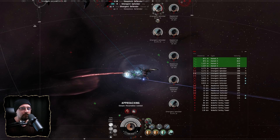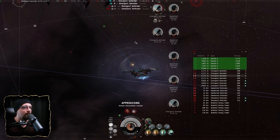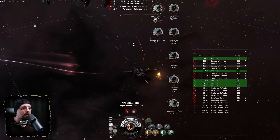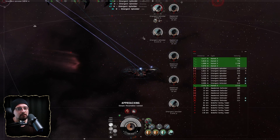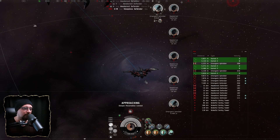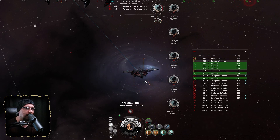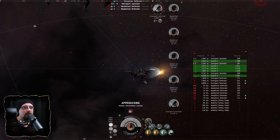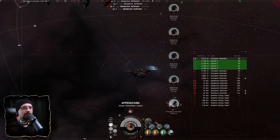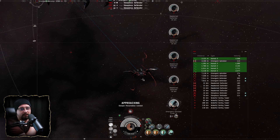For implants I'm running crystals — I tried Nirvanas but I get a higher shield boost amount with crystals. In situations with heavy neuts you probably want more shield hit points, but for C4s I'm aiming to be above about 4,000 shield per cycle since the wave DPS is around 3,800 or so.